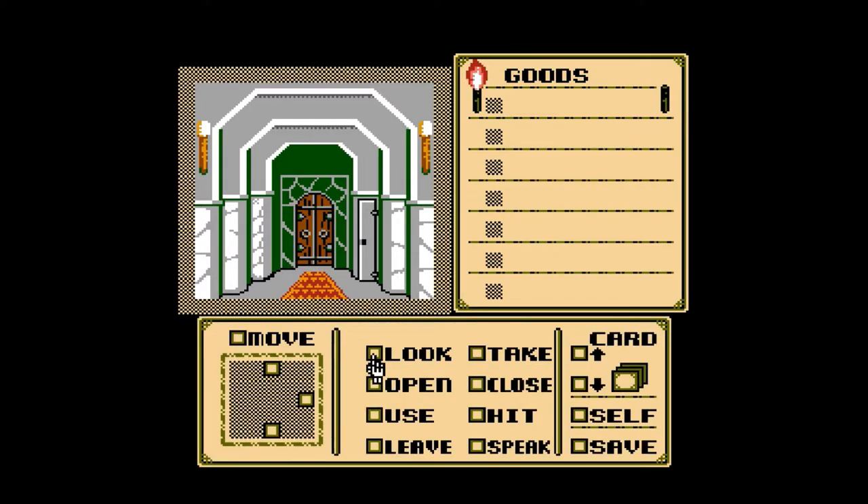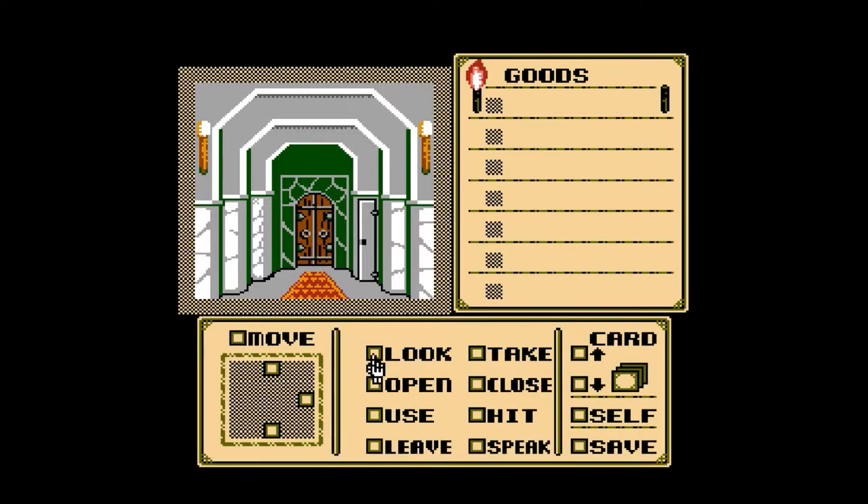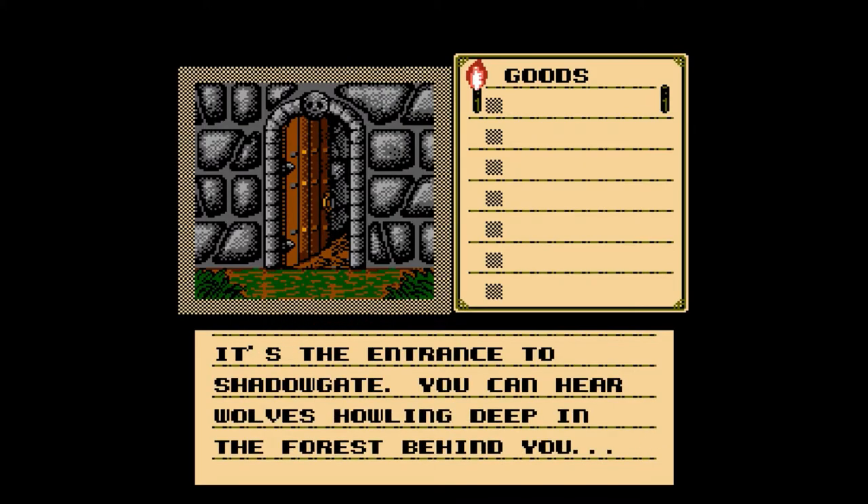Over here we have the option to look at things, which gives us some unique dialogue. If we look at this door: this wooden door is reinforced with heavy sheets of steel. We can also open doors or other things, use any of our items up here — but we don't currently have any — take things, close doors, hit, leave, and speak. Both of these doors are locked right now, which might seem like a bit of a dead end. Admittedly, this stumped me my first time playing. What we need to do is head back out to the old area.